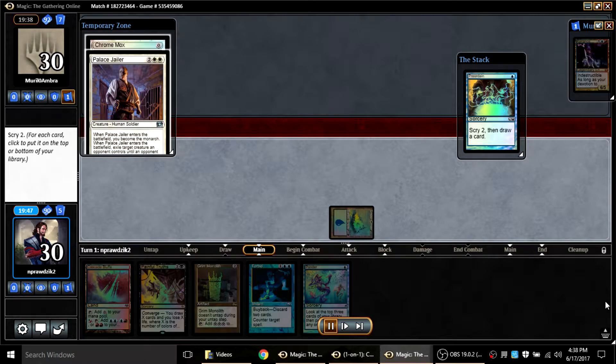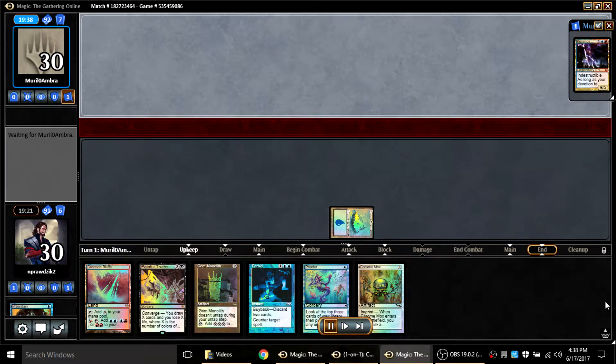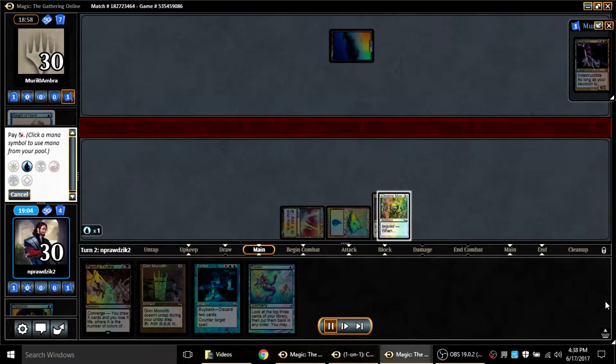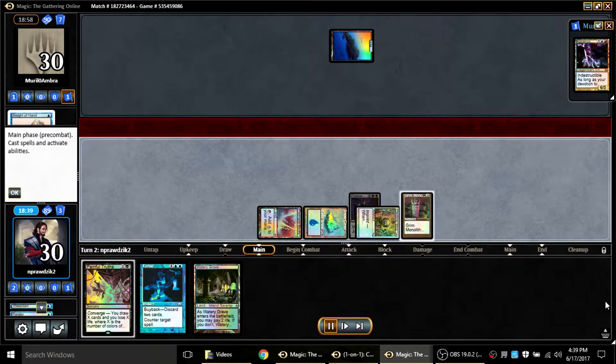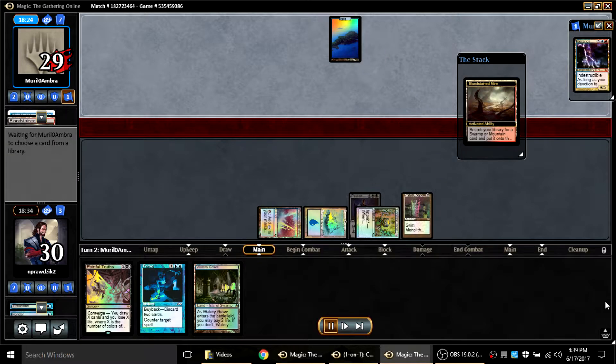Game three: I'm playing against Keranos and I finally don't have to mulligan and get to go first. I set up a pretty solid hand. The only problem is I'm missing — I had Cascade Bluffs, which is now Mystic Gate, the one that turns one blue into two white or one white into two blue. It would have been nice if it had been a Mystic Gate but it isn't, so I had to imprint a Palace Jailer here. I'm looking for black mana so I can cast Painful Truths.